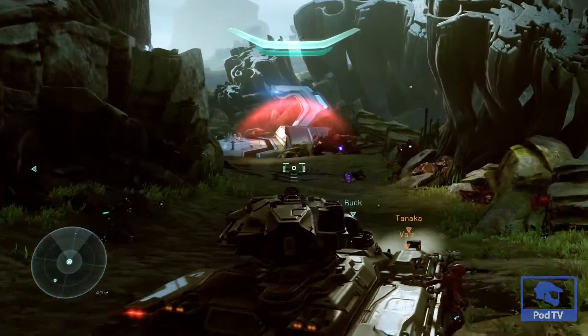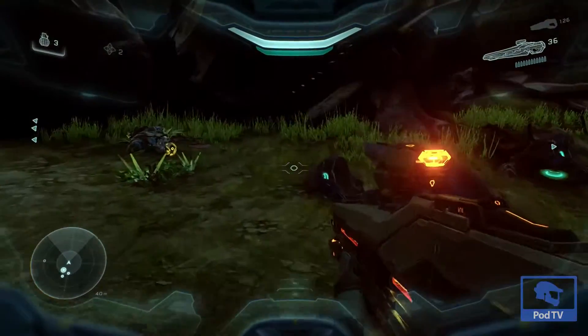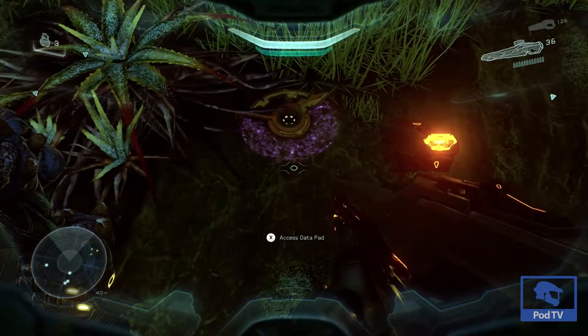Right after you get the tank you're going to have this little battle with some ghosts. Go ahead and take out all the ghosts, and then once you're done with that, go ahead and head on over to the left here and you'll find your first piece of intel.